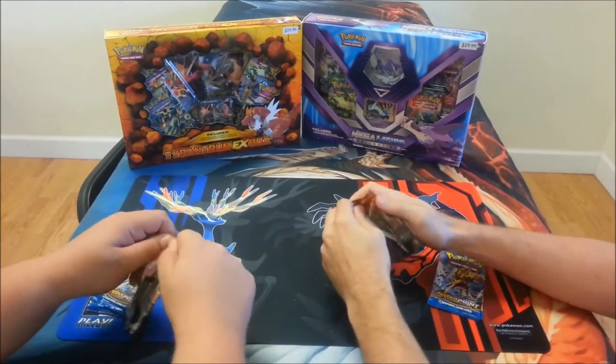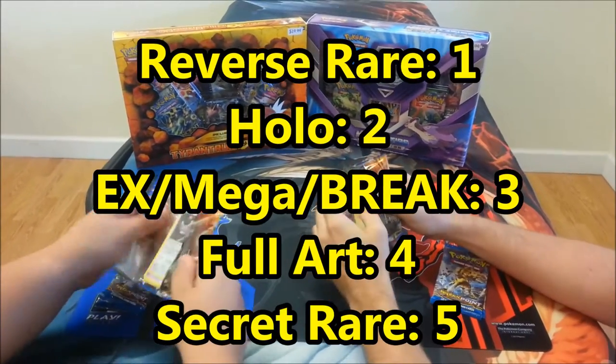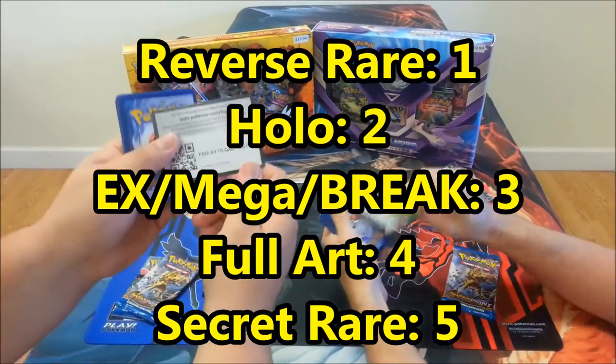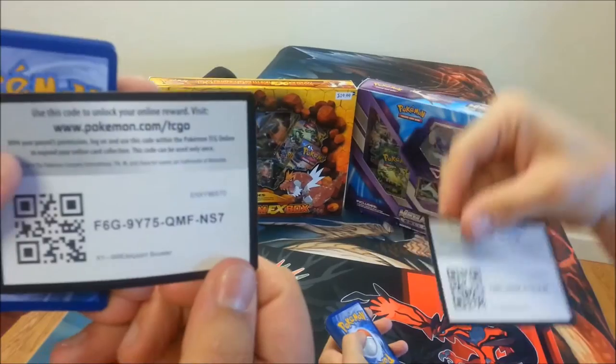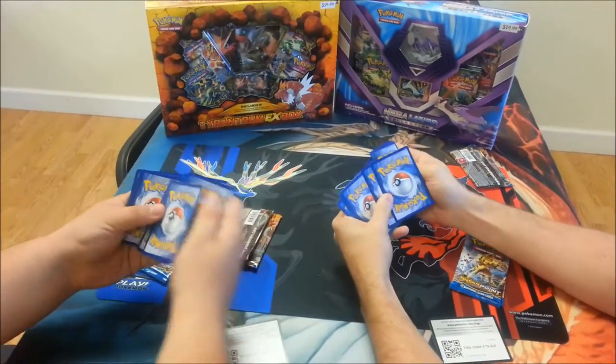So the point system goes as follows: one point for a Reverse Holo Rare, two for a Holo, three for an EX, four for a Full Art, and five for a Secret Rare. Tell us what you get in the comments section.